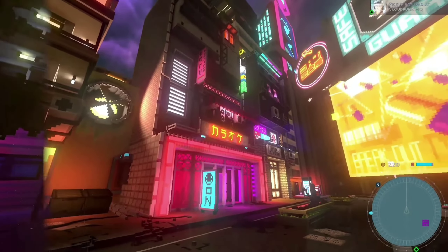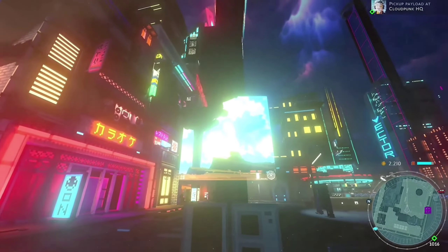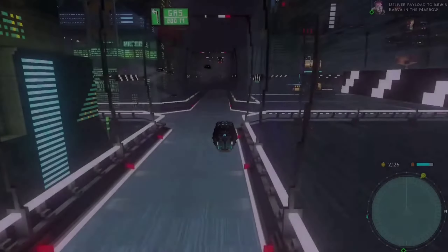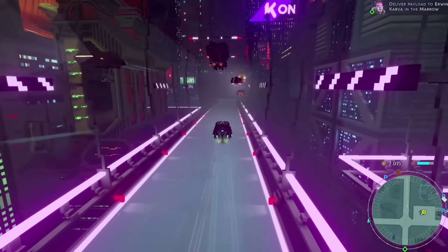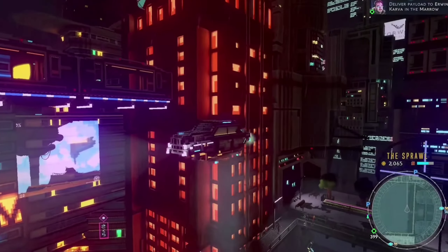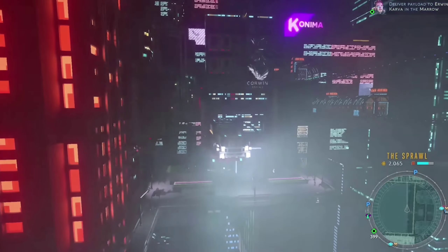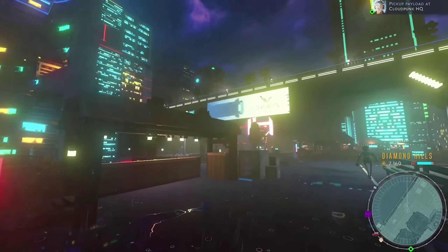Explore a neo-noir metropolis brought to life with greater volumetric lighting, and find yourself lost in the depths of the city with increased draw distance and fog quality. More diffused, higher quality bloom gives a softer lighting effect against the dark streets.